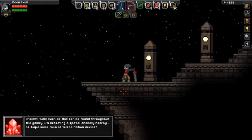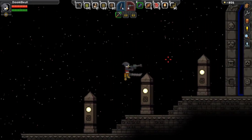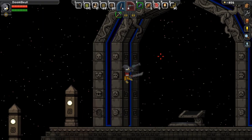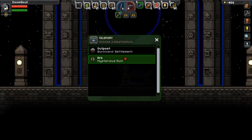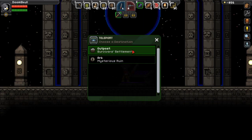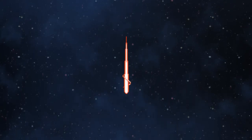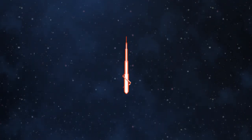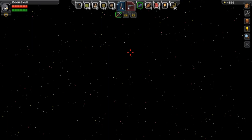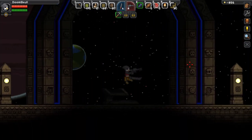The game says: 'Ancient ruins such as this can be found throughout the galaxy — I'm detecting a special anomaly.' The anomaly thing is this mysterious ruin. There's no way I'm going there — I've been there before, it's just so creepy. I hated it.